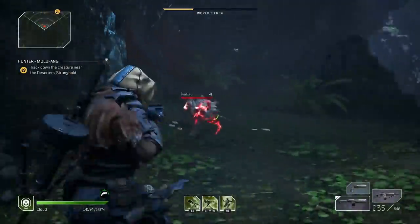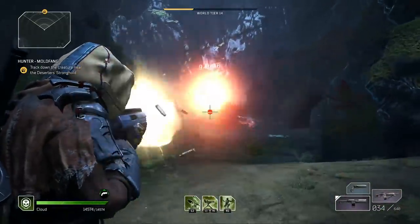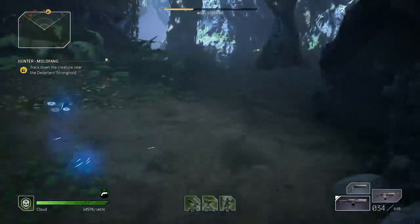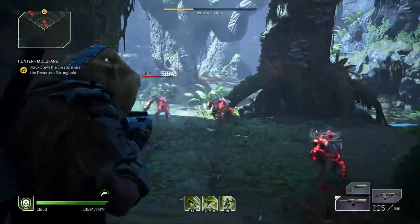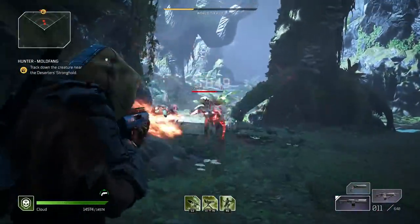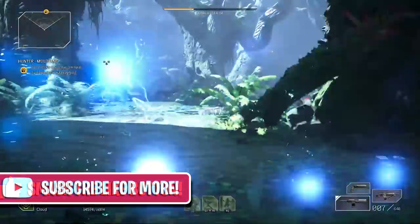Alright guys, what is going on? My name is KylePlays and welcome back to another Outriders video here on the channel. In today's video, we have got a burst AR which you guys can get extremely easily and you can force it so that it has a high roll. So if you want a god tier version of this weapon, make sure you're holding out to the end of the video. If you guys haven't already, make sure you're smashing the beautiful blue thumbs up and subscribing with post notifications turned on.